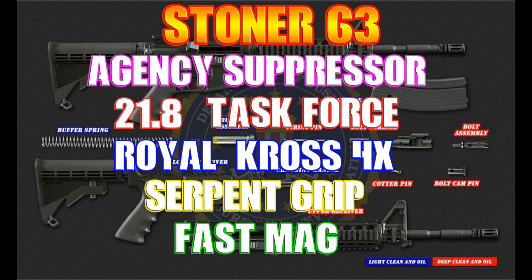For the build for the Stoner 63, I'm going to put that Agency Suppressor on. Of course, that is going to add Sound Suppression and keep that pesky little red dot off of your enemy's maps — that way they don't see you when you're shooting in an area. It's going to help with Vertical Recoil Control and it's going to add Bullet Velocity and Effective Damage Range. The Bullet Velocity and Effective Damage Range are very important to make this a long-range gun.